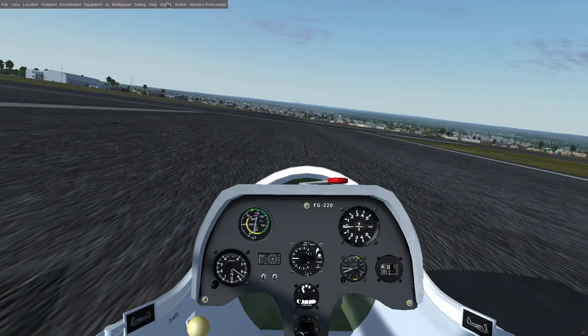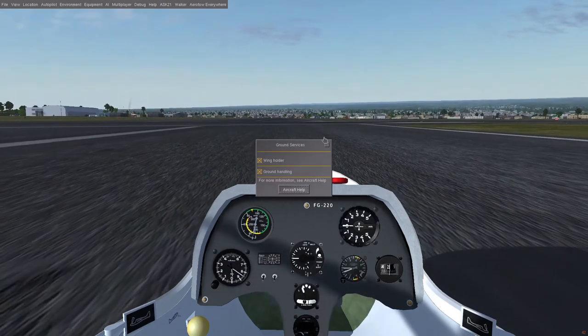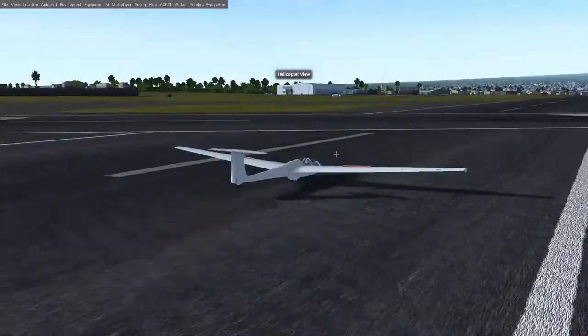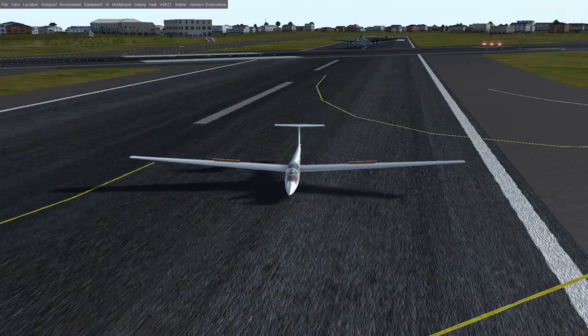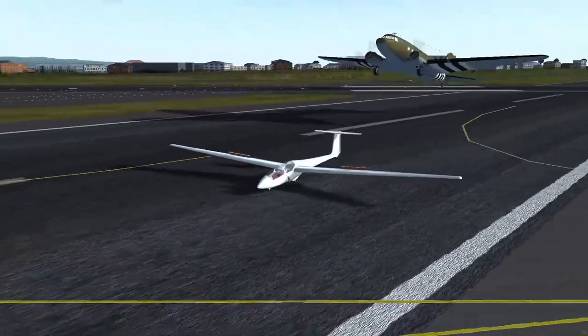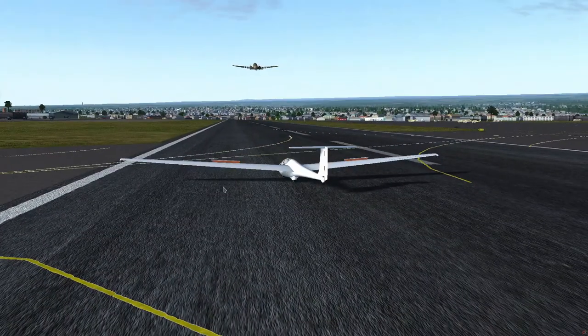So that is most of AeroTow Everywhere. We're going to be doing some ground services next — just meet up with the C-130 and we'll talk it off in a bit. It looks like the C-130 decided to just randomly take off for another round. Thank you for your service! We would like to meet you again next time!